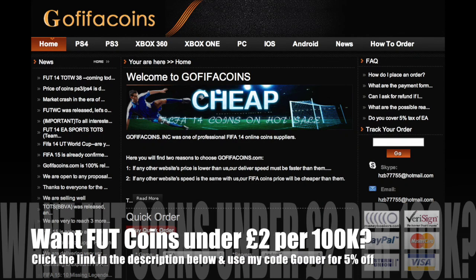If you're looking for Ultimate Team Coins under £2 per 100k, go check out gofifacoins.com and use my discount code GUNA to get yourself 5% off.